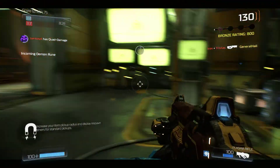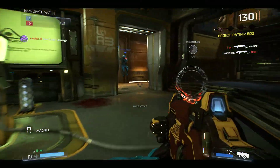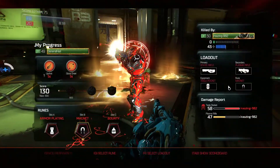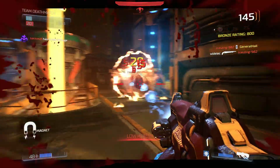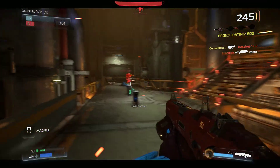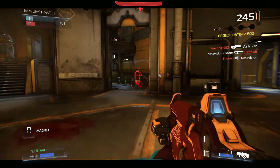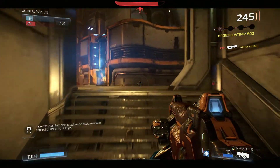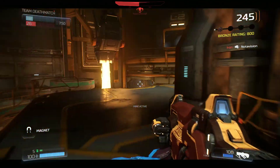Incoming demon rune. Enemy Marauder spawn. Enemy Marauder spawn. Enemy Marauder spawn. Quad damage. Quad damage.